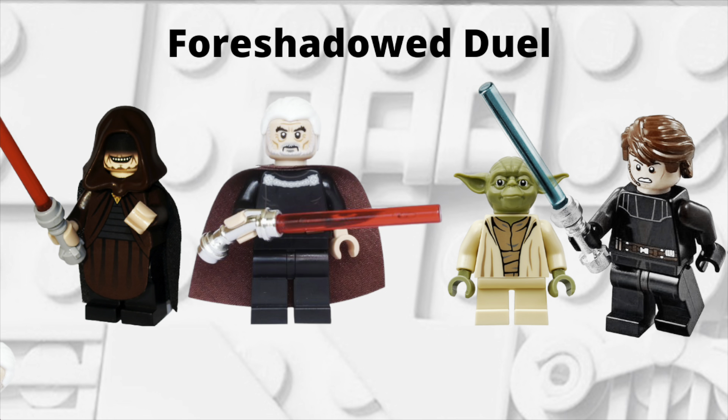Going back to duel sets — when Yoda goes on his spiritual journey he has visions of foreshadowed events like Order 66 and duels involving Palpatine, Dooku, and Anakin. I decided to call this set the Foreshadowed Duel. It takes place on Coruscant in Yoda's vision and is basically Anakin and Yoda versus Palpatine and Dooku. You could include a few 501st troopers or Captain Rex as well, but I wanted to focus on the duel with those four minifigures and a couple of side builds.